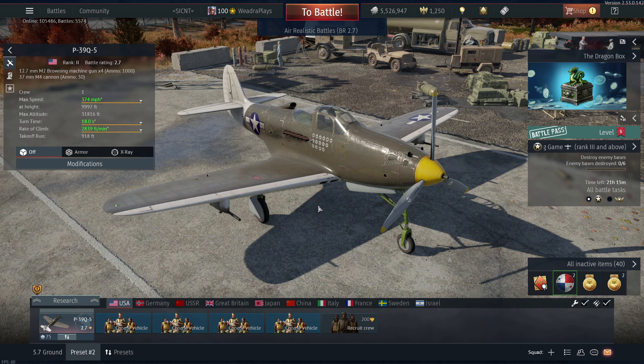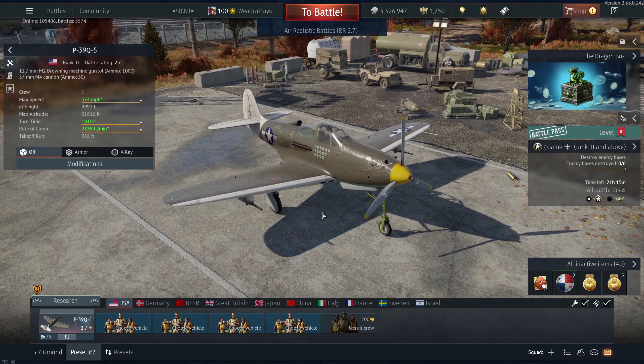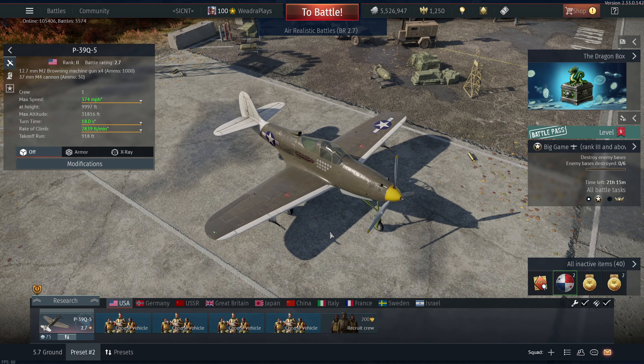The third and most important reason I picked the P-39 at 2.7 is because there's a massive skill issue down at low-tier America. I don't know where it stems from or why it's so pervasive. Every country at low tiers has their skill issues, but it seems most prevalent in America. America has some really good planes down at 2.7 — the P-39N, P-39Q, P-40, F4U — they're good planes.